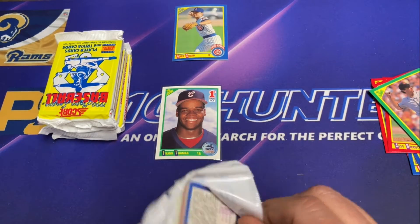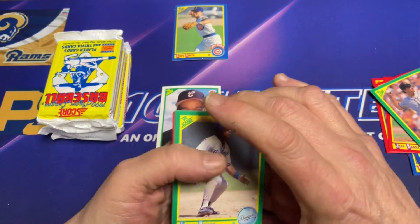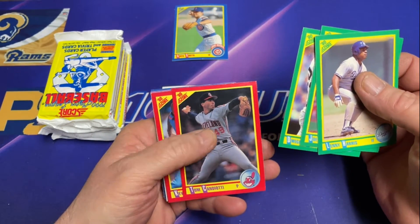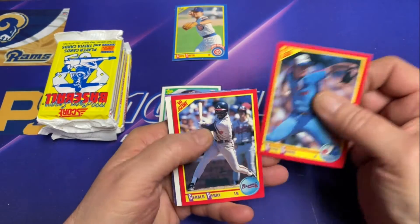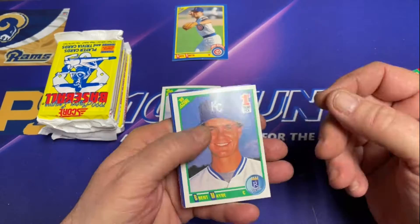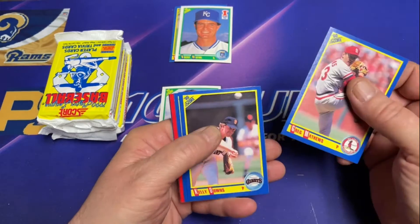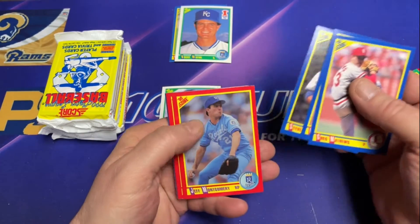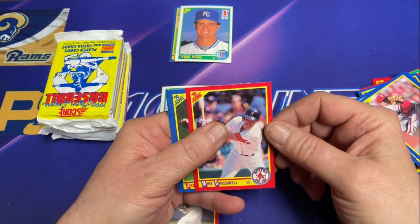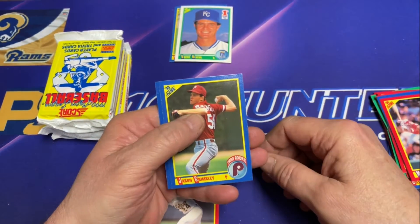Onward. Here's another first round pick. There's a rookie pile. Another Ricky Henderson — got one of those out of the first pack, first bunch of packs they did.